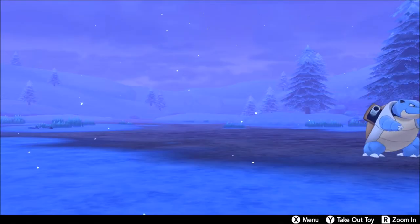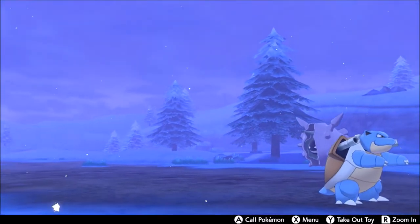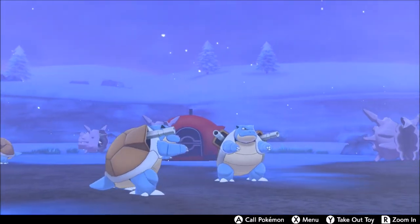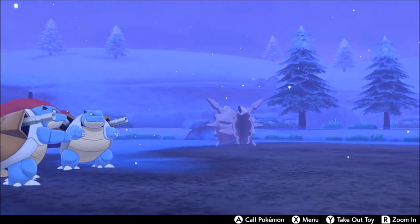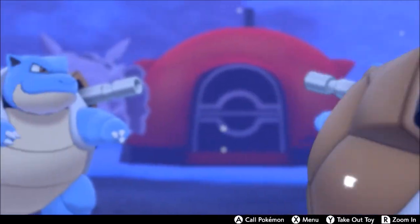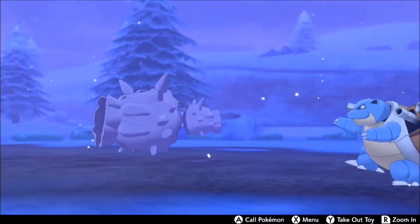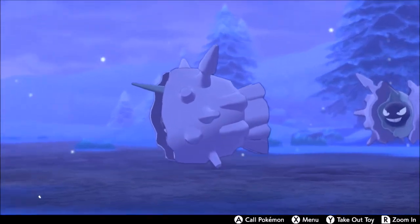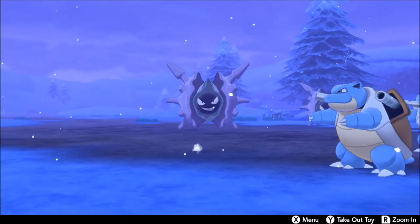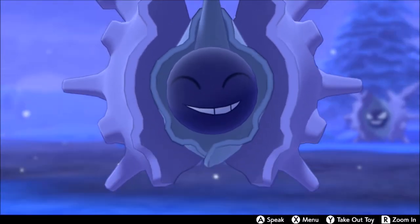Welcome back to another episode of 'Who Was Really Better.' This week we're covering the OG water types: Cloyster versus Blastoise. They're both Generation 1 and have been shifting between viability depending on what they do, carving very defined niches. Their viability is roughly on par — one generation Cloyster was better, one generation Blastoise was better. Blastoise got the mega evolution, then Cloyster got Skill Link.